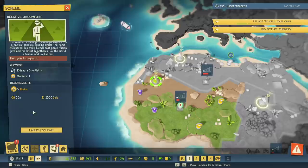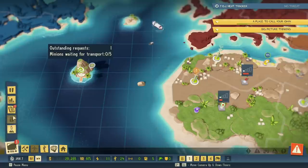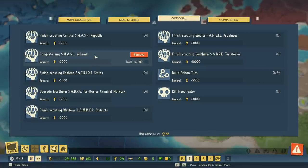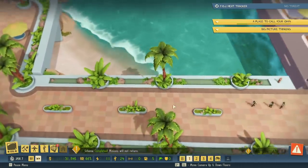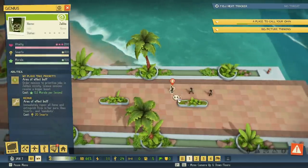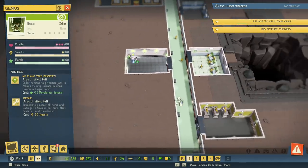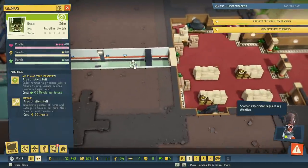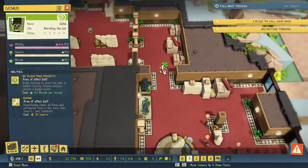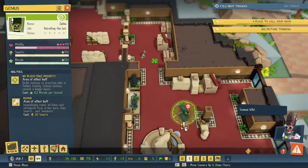We're going to gain 15 heat — should be fine. We have over 20,000 gold and it'll cost five workers. Let's launch and go kidnap a scientist. We also have a bunch of additional objectives appearing: build prison tiles, kill investigators, and so on. Some investigators are coming to my base right now — we can click to select our scientist lady and click on them to send her to deal with them.